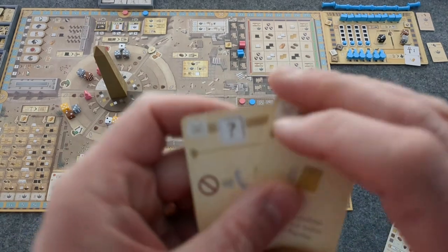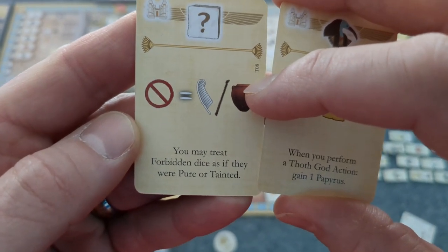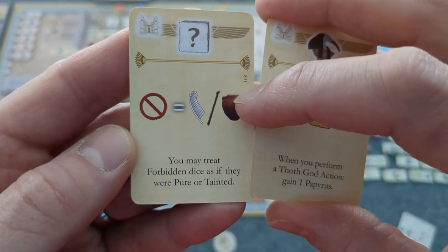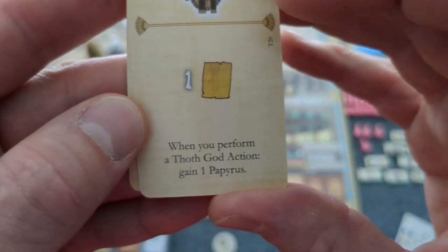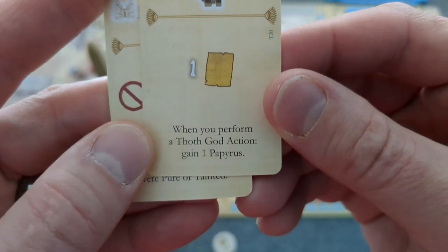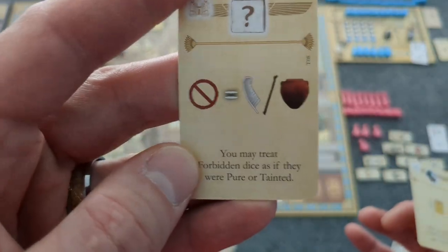On top of getting two points for just having them at end of game, what can I do during the game? The card says: you may treat forbidden dice as if they were pure or tainted. What a good card to have against a robot! And: when you perform a Thoth action, gain a papyrus. I gain two points and a papyrus just for doing what I want to do in the first place!